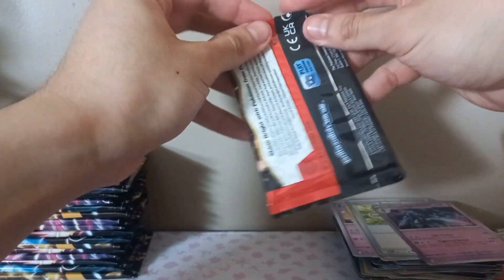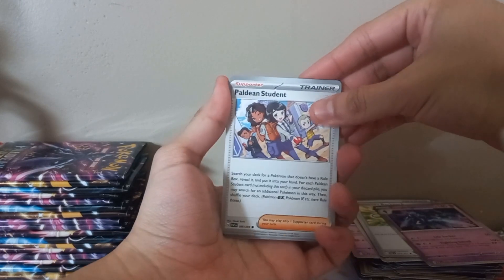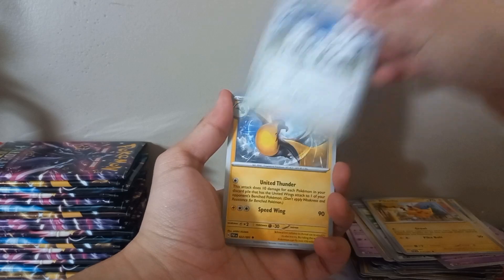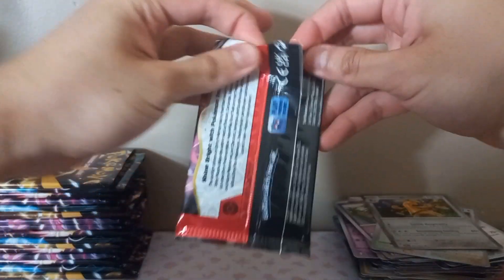My question is - where's the Palafin? Where is the shiny full art Palafin? That is all I want. Or Gardevoir, or another Charizard - that would be nice. Paldean Student, Chinchou, Pinecone, Pikachu, Mousehole, Clawdrol, Clive, Mime Jr., Coolbingo - nothing good, just keep going.